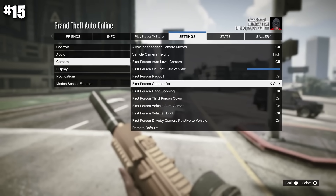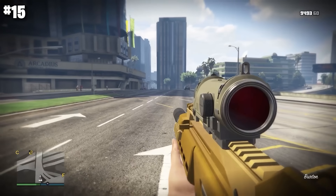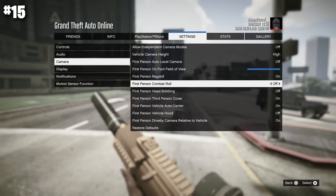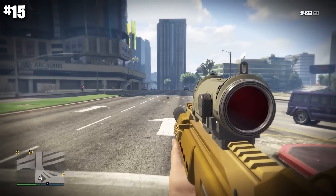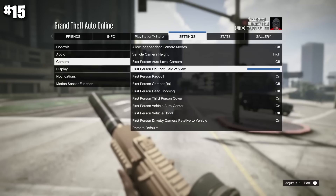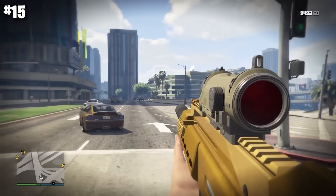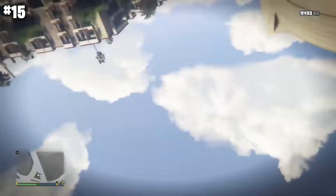First person combat roll is one people don't talk about much — I'd turn it off. If you play PvP, first person is the way to go for precise movement. But by turning off first person combat roll, when you roll it briefly switches you to third person and then back to first. This gives you a lot more spatial awareness. With it on, when you roll you lose sight of your target for a split second. With it off, you can see exactly where your target is at all times — incredibly important in PvP.